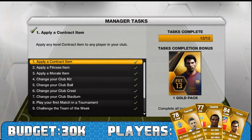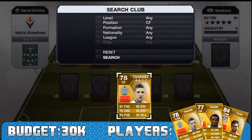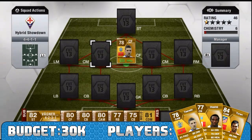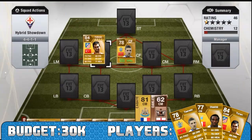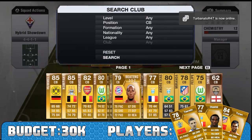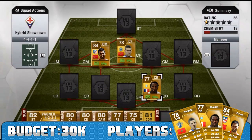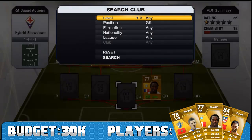Hello, Fish33 here and welcome to the third episode of Hybrid Showdown. This episode, the three players we had to build around were Adel Turapt. There were three players we had to build the squad around, so quite tough to do. They came with a 30,000 coin budget, so quite a decent budget. If you don't know the rules of the squad, go and have a look at one of the older episodes. So we'll get straight into the squad.